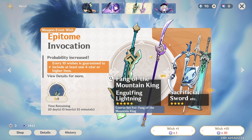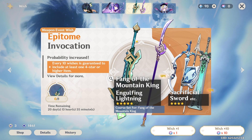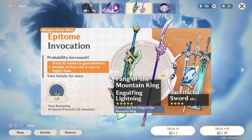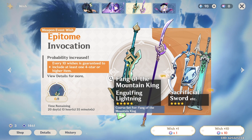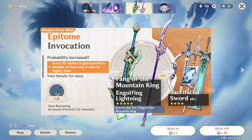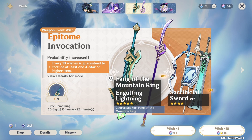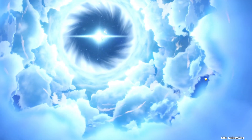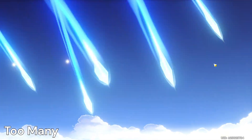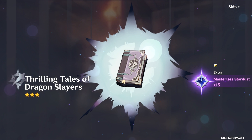Maybe one of the weapons — worst case scenario I can just craft the weapon for Kenichi if I don't get it. Not that I'm saying I won't get it, because I am going to get it. I win my 50/50s... I say that as I currently have a 50/50 losing streak. Wow, look at that — it's a five-star. All it cost was my sanity.